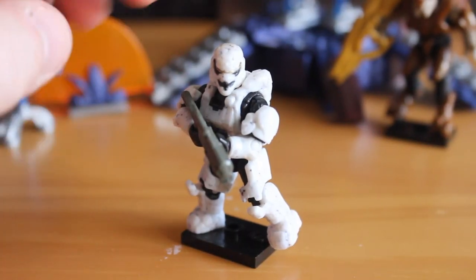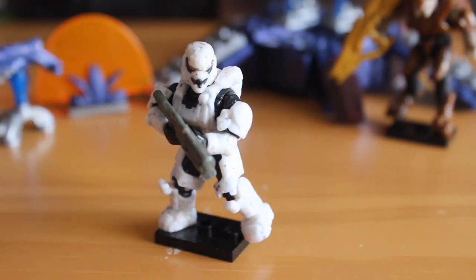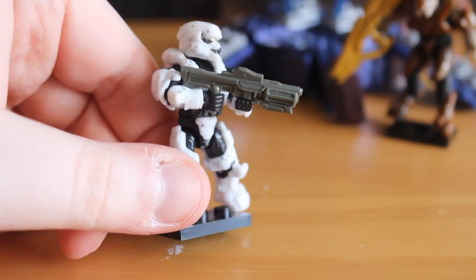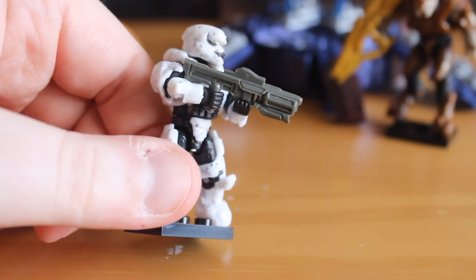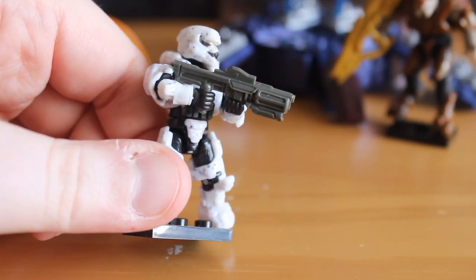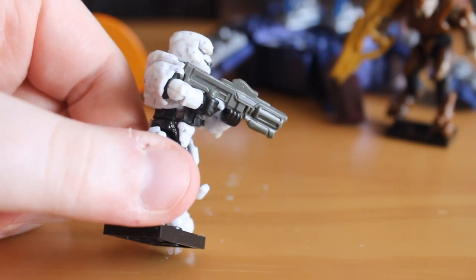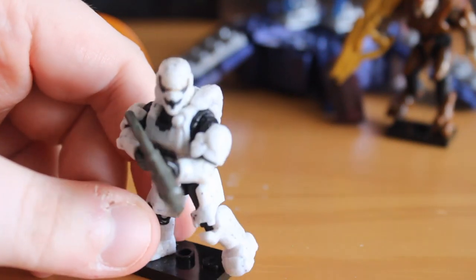Taking a closer look at the figures included in this set, we have this White Spartan Soldier. This fits with the White Spartans we got with the Revenant Raid exclusive last year, so it's a great addition to that Fireteam. You also get a fantastic new weapon — the Hydra. We've had this before in the Fireteam Stingray set, so we at SS Motion have had this weapon for quite a while, but for a lot of you it's going to be a new weapon, and it's absolutely fantastic. The sculpting detail is brilliant, and it fits in the hands of the figures perfectly.